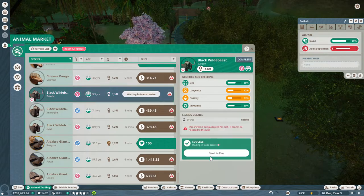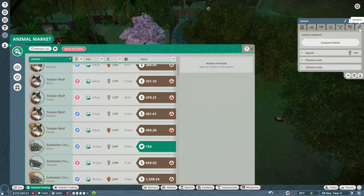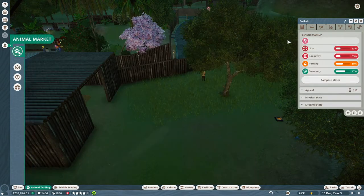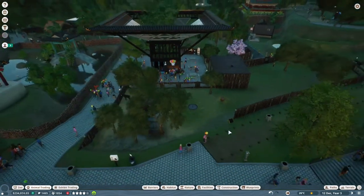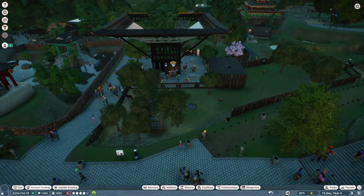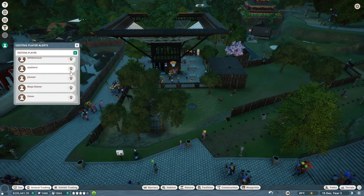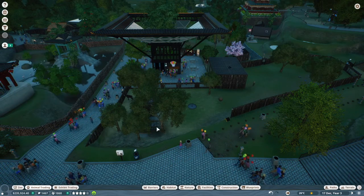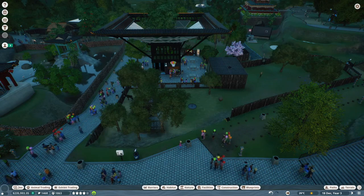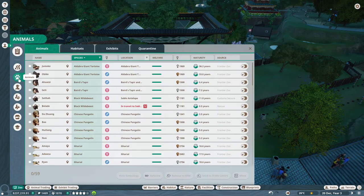Wildebeest - send to zoo. There we go. I don't know whether that's going to work or not, I haven't got a clue. Anyway, nothing's eaten each other yet, so that's good. How many species have I actually got? How do I see? Visiting player alert - get out. They've got all these people visiting me. Get out. Everybody's happy as well. Zoo overview, finances, animals.